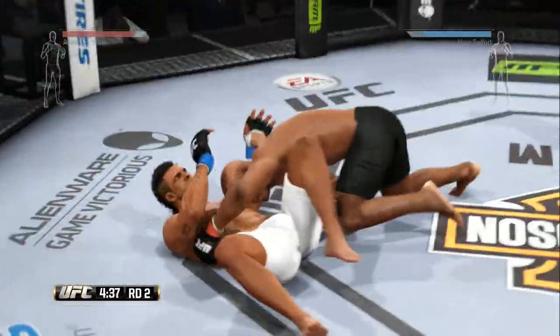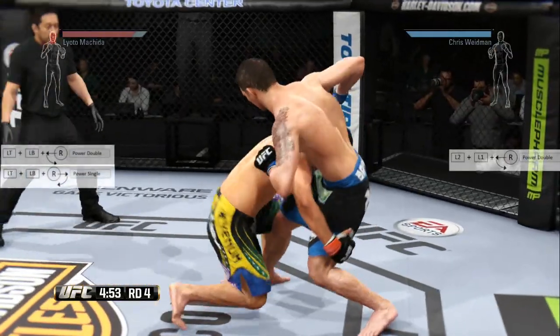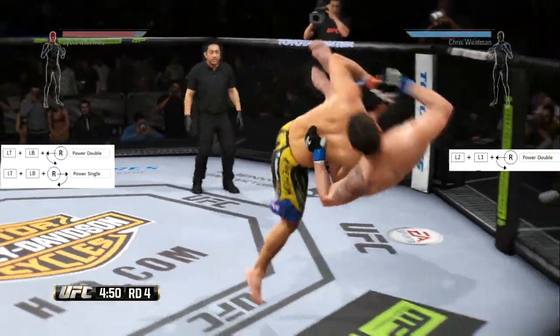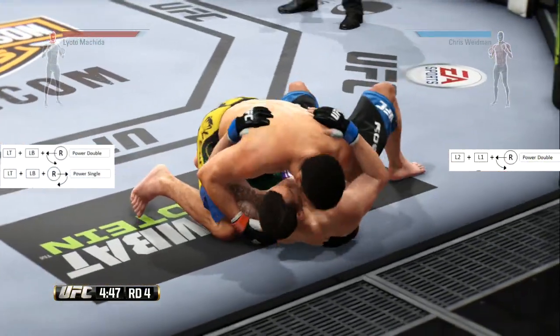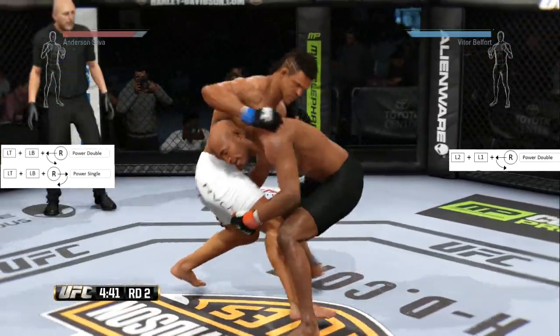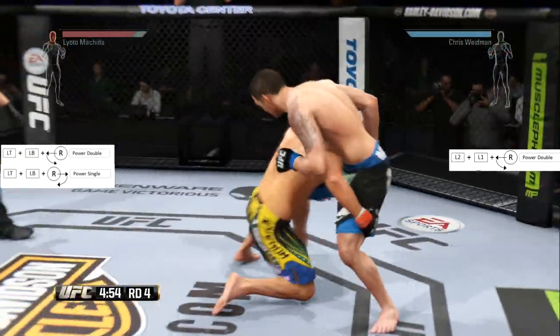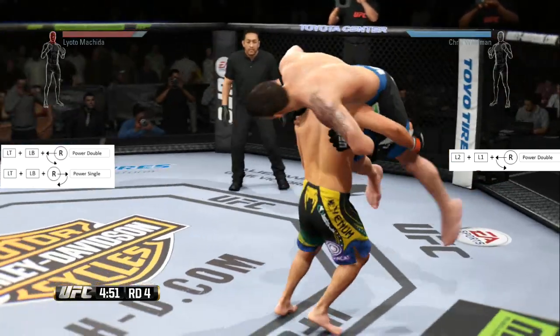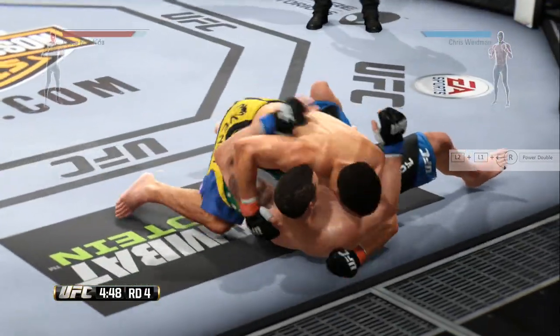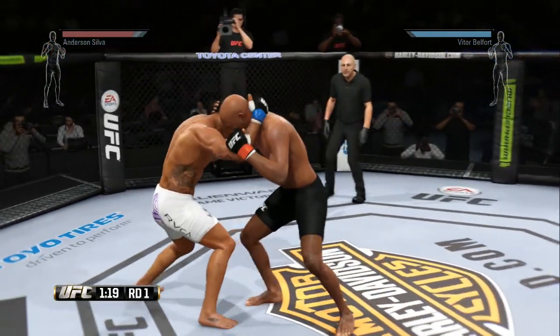Now let's talk about slams. A lot of people do slams but don't know about regular takedowns. To do slams, you hold L2/LT and L1/LB and rotate the right stick, and you will slam your opponent straight into side control. That's pretty helpful because once you're in side control you have a lot of options — you can go to full mount or just rain elbows down on your opponent.